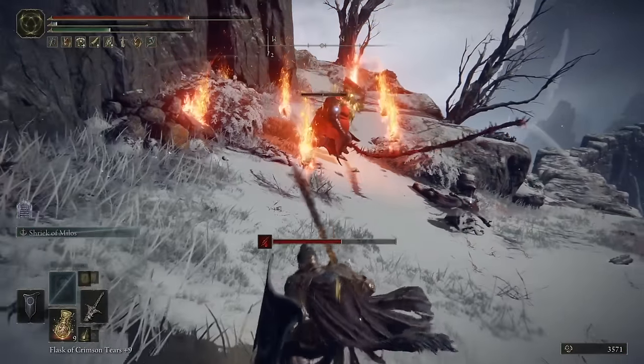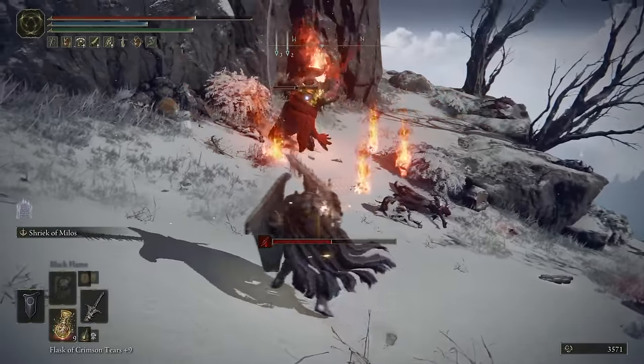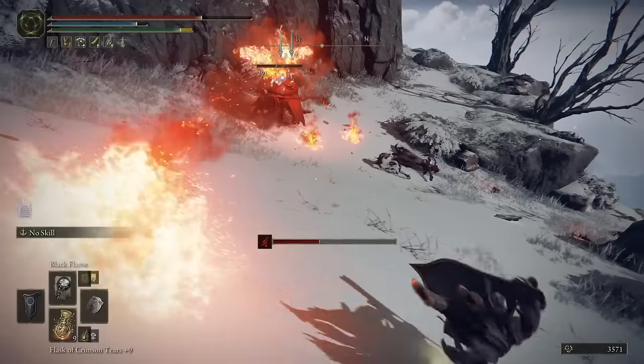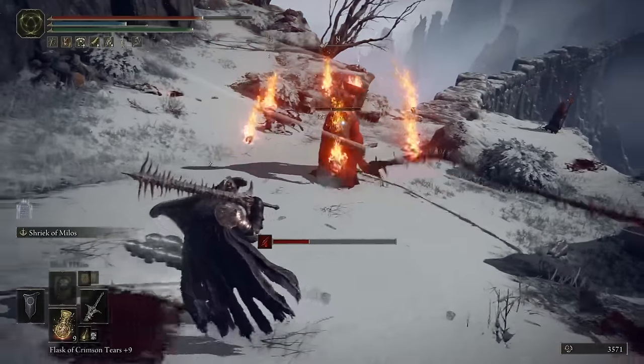For more medium or long range fights, remember you can switch to an incantation like Black Flame or Lightning Bolt for a ranged damage approach until the enemy gets close again. All in all, there are just a lot of options on this build — it is very tanky with tons of great healing and damage resistance, so it's very fun to play.